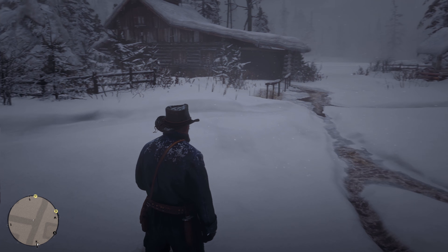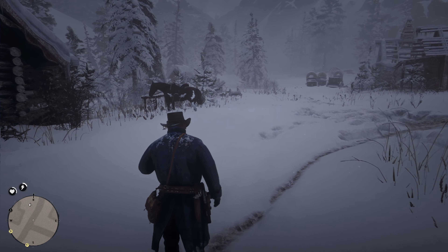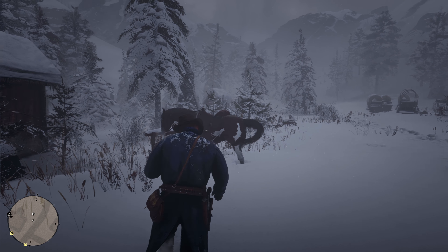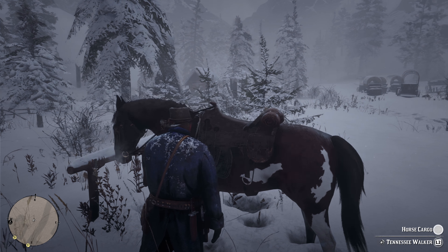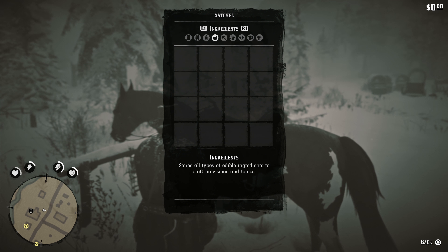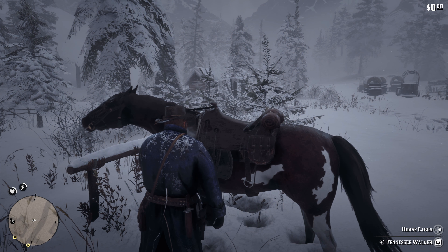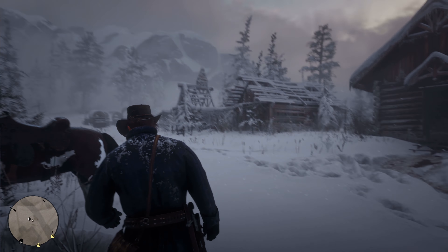Camp dialogue: 'When the storm breaks, we move. You sound doubtful.' 'Not doubtful. Just worried.' 'We had a bit of bad luck, but then the storm covered our tracks. So now we wait a bit, go back to Blackwater, get our money, get some more money, and keep heading west.' 'But we're heading east.' 'For now.'